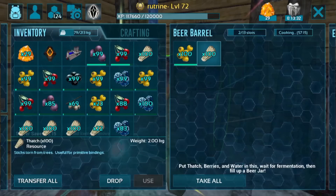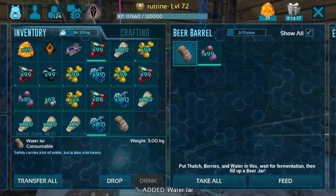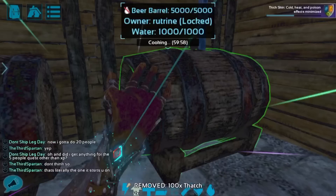Going into the other beer barrel, I haven't filled this one up yet. I'm going to go ahead and toss a different kind of berry. I'll toss in 99 mejo berries — it's a little bit more than we need, but it'll be okay. And then we'll toss in 100 thatch just for good measure. As you can see when you exit the menu, it brings up the little part of the UI on top of the screen saying cooking, and then 59 minutes remaining.